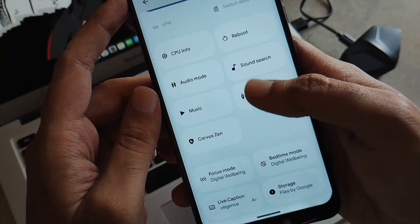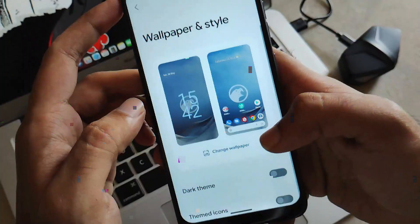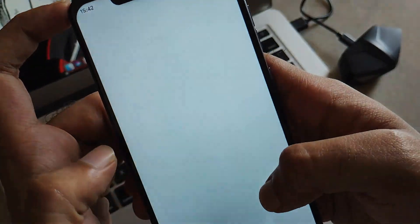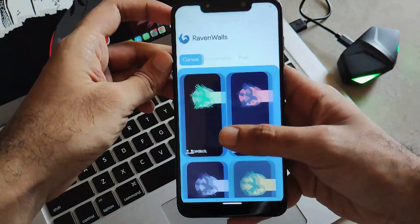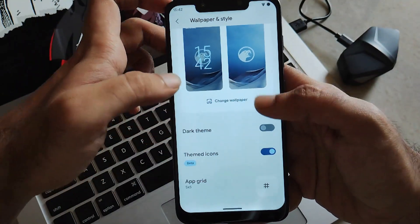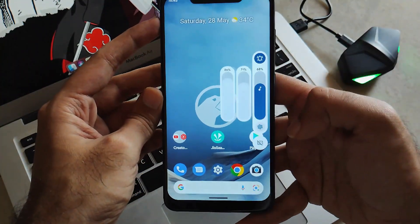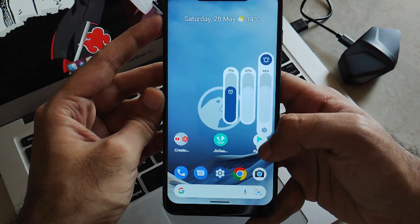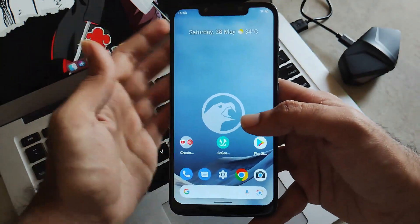In terms of customizations, Corvus doesn't leave any stone unturned. Going towards wallpaper and customization, you get all these options included in the launcher itself. Raven Walls provides wallpapers from the Corvus community and pixel wallpapers. There are also themed icons that adapt as per the wallpaper you have set. The volume panel is arranged quite well, with captioning and media controls working perfectly. That's all about the Corvus customizations.